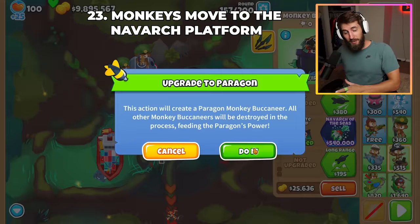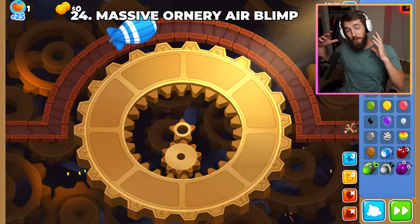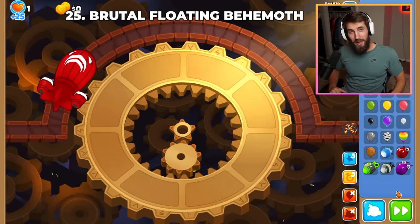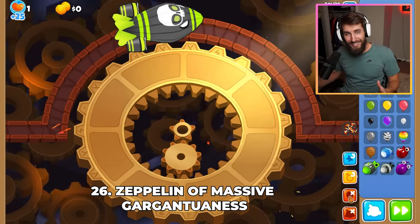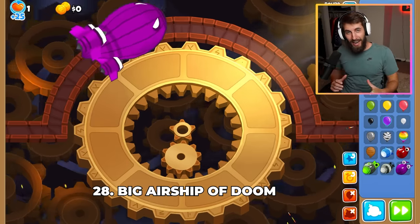Monkeys on the platforms of the Carrier Flagship get moved to the Navarch of the Seas when the Paragon is formed. MOAB stands for Massive Ornery Air Blimp, BFB stands for Brutal Floating Behemoth, ZOMG stands for Zeppelin of Massive Gargantuan-ness, DDT stands for Dark Dirigible Titan, and BAD stands for Big Airship of Doom.